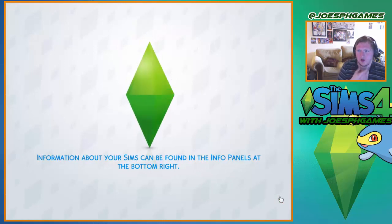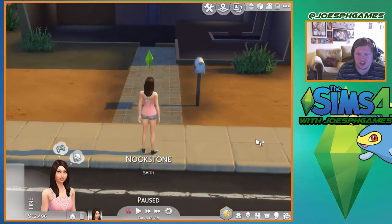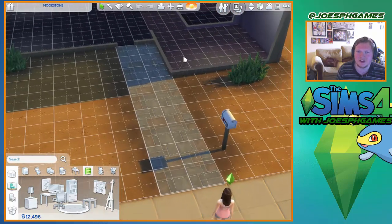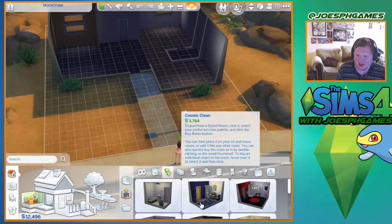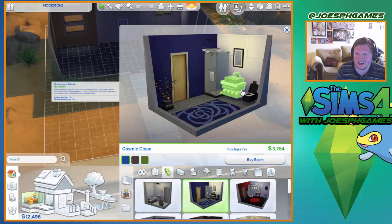I've added the Christmas celebration pack since it was free on the Origin store, so we've got some Christmassy items I can put into the game now, which is pretty cool. I should have jumped on the Origin sale when I had the opportunity to. You guys are gonna have to remind me to jump on the Origin sales when they're on, because otherwise I will not pick up on the bargains. I really want the Go to Work expansion pack - I should have gone and got it when I had the opportunity to, but I was kind of an idiot and didn't get it.